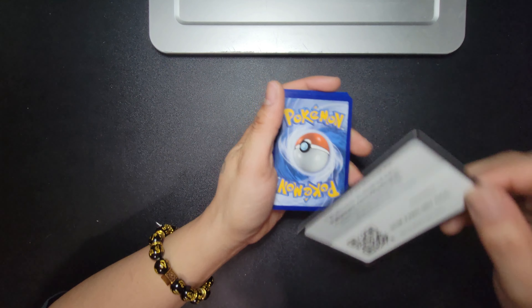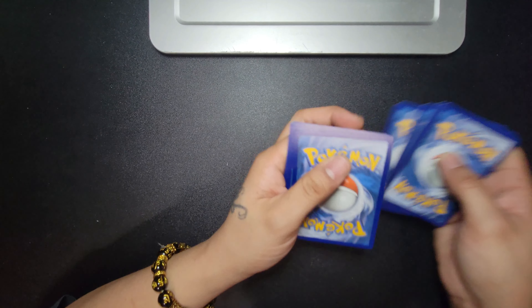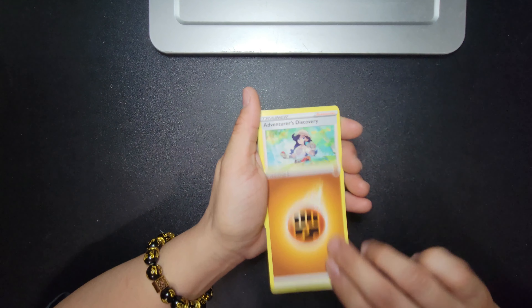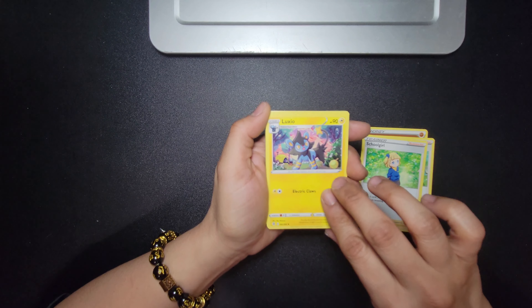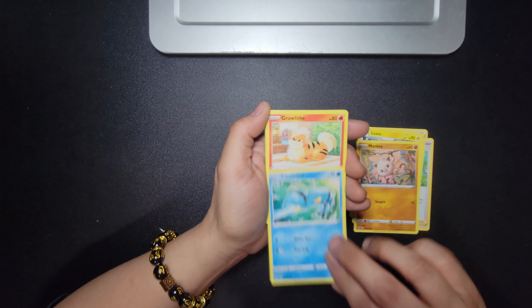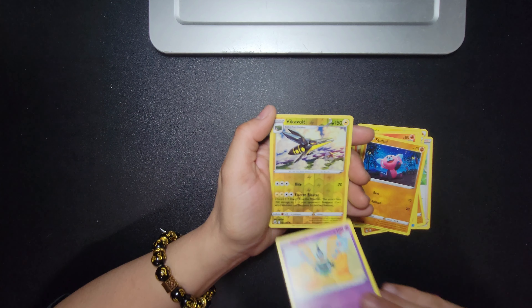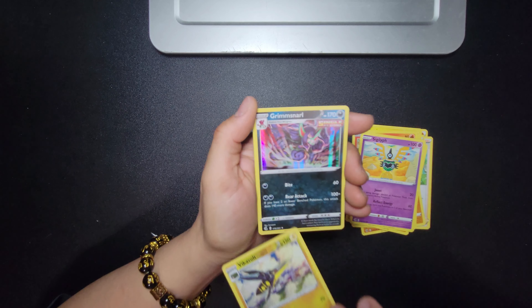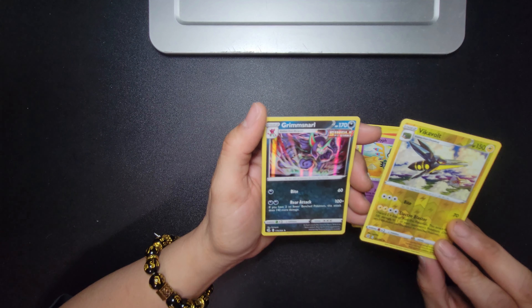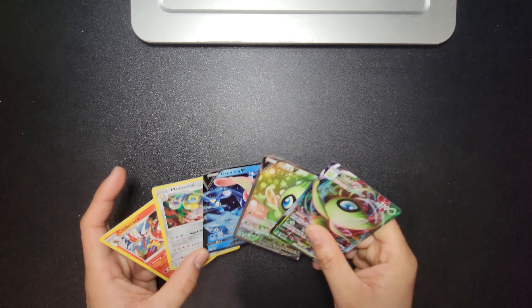QR code, anybody want it? One, two, three, four. Here we go, ladies and gentlemen — hopefully it's in here. You got your fighting energy, Adventure Discovery, a little girl, a little lion, a fighting monkey, a lobster, a fire dog, a little teddy bear, some cool symbol — that's my rare, that's my reverse holo. This is my last card — come on please! It's not bad I guess, but it's a holo reverse holo and holo. Not what I wanted.